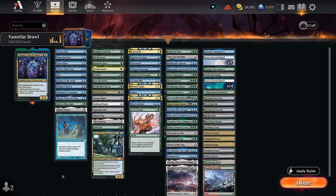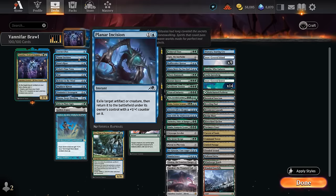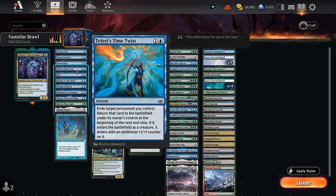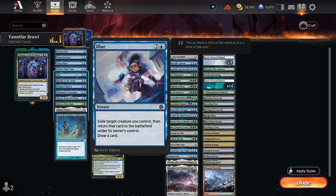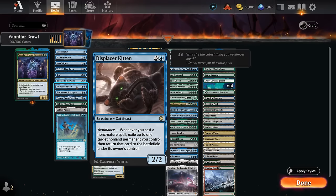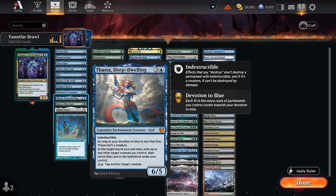Starting with the flicker effects, which are limited since there aren't many on Arena — most are in white and we're limited to blue here. At 1 mana there's Essence Flux. At 2 mana there's Planar Incision (also leaving a +1 counter), Siren's Ruse (no pirates to go with it), and Teferi's Time Twist. Blur at 3 mana also draws a card. Release to the Wind exiles a card and lets you cast it for free, potentially saving a creature from a sweeper. Displacer Kitten can flicker multiple things but requires a non-creature spell. Stratagem can flicker two creatures and draw a card. Thassa can flicker a creature end of turn and can become an indestructible god.